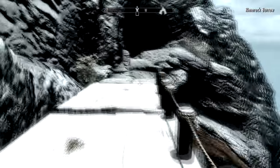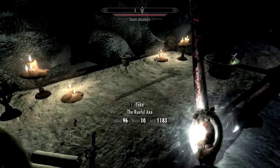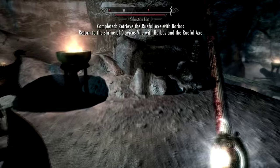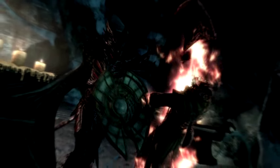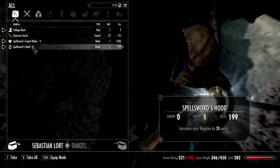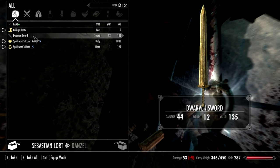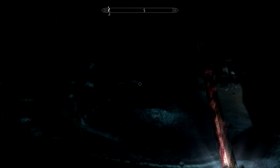Head inside the cave — there are a few Forsworn to kill and one named Mage Boss. You don't even need to kill them; you can just run inside, take the axe, and run off again. Make sure after you've grabbed it that you loot the boss chest, which is just down inside the cave.